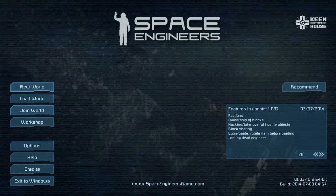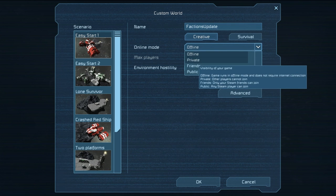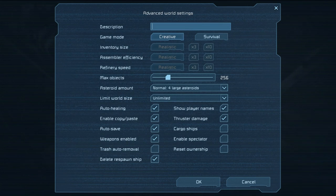First off, we're going to go to New World, Custom World, Creative. We'll call it the factions update, set it to private, and go to Advanced. There's one new thing they've added: at the bottom right it's 'Reset Ownership.' When you download a world from the Steam Workshop it's almost guaranteed to have some ownership attached to it. Go ahead and click this — it means the first time you load up this world it'll reset the ownership of everything. We don't really need that since we're creating a new world.